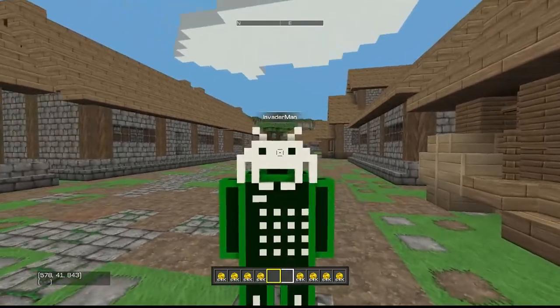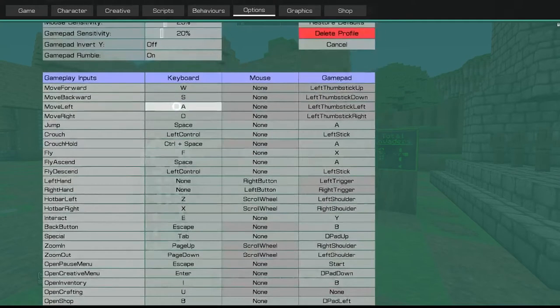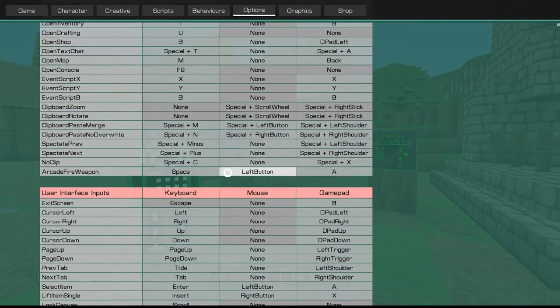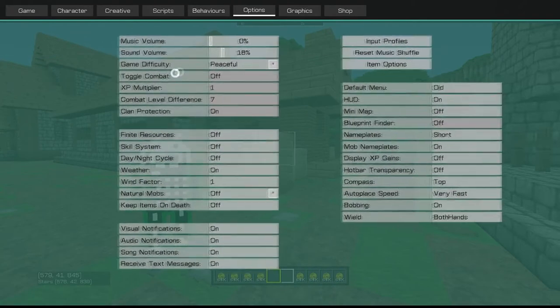You want to learn how to get Invader Man for Xbox and PC? Well listen closely. Step 1: If you're on PC, press Esc, go to Options. In Options you will see Input Profiles. When you click Input Profiles, scroll all the way down to Arcade Fire Weapon. Change the second Input Profile for the Arcade Fire Weapon to Space. This will give you like two different fires.